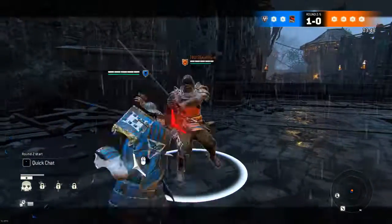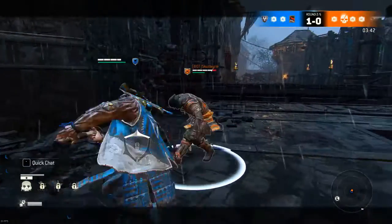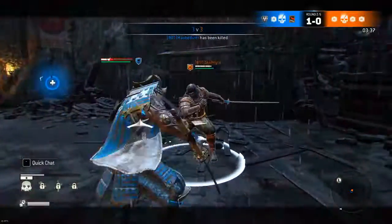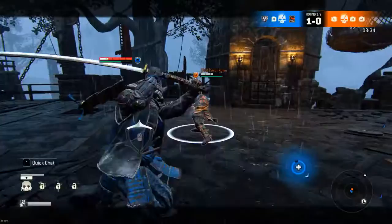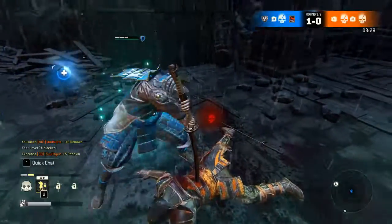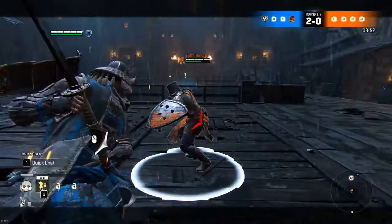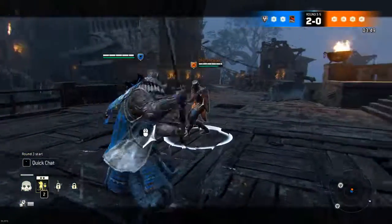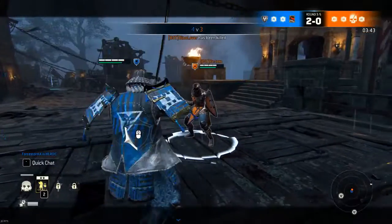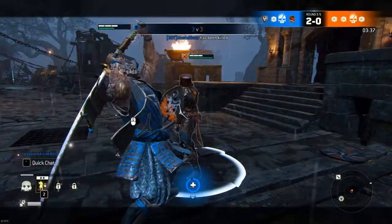Two things to keep in mind when punishing somebody for overstepping: first, try to make them immobile — throw them into a wall, into a corner, or guard break them so they can't move or block your next attack. After that, make sure you do the highest damage combo or highest damage attack that you have available.